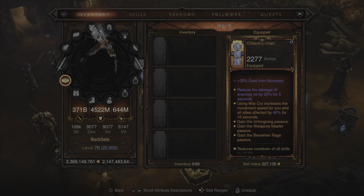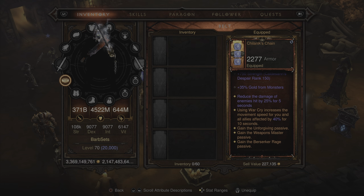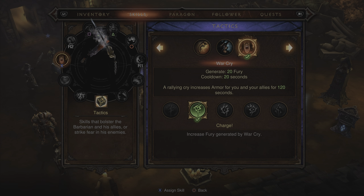For the belt, we're picking up Chilliac's Chain for the legendary bonus which reads: using Warcry increases the movement speed for you and all allies affected by 40% for 10 seconds. You get the Unforgiving, Weapons Master, and Berserker Rage passives. Over 7,000 strength counting the augment, 35% gold from monsters, 15.0% reduced cooldown of all skills, and resource cost reduction.